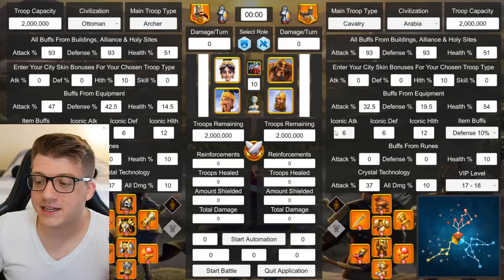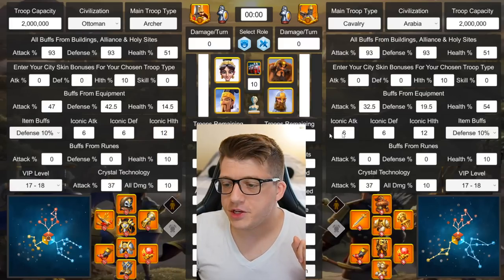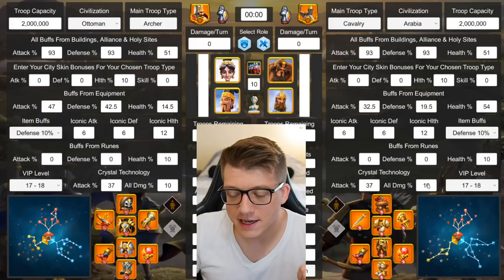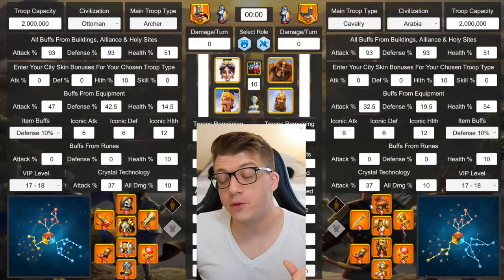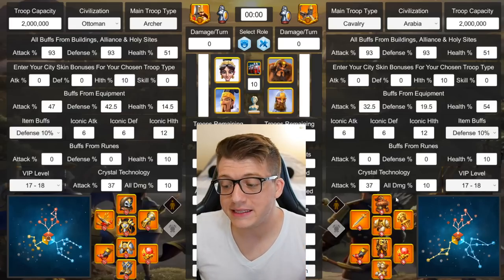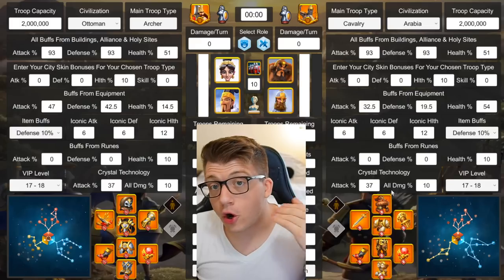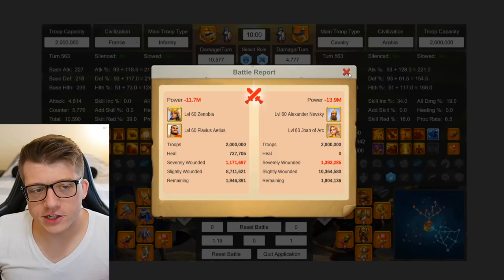I used full iconics with a 10 defense buff for both sides. I assumed both sides got a 10 health rune, that both sides were VIP 17 to 18, that they have max crystal technology at 37 attack and 10 all damage. Unlike open field fighting, I also assumed that both sides would have not only the best gear but all of it talented with iconics, because rally and garrison leads are more likely to have completely maxed-out gear — they're probably going to be the whales. Keep in mind all these reports are with the absolute best gear.